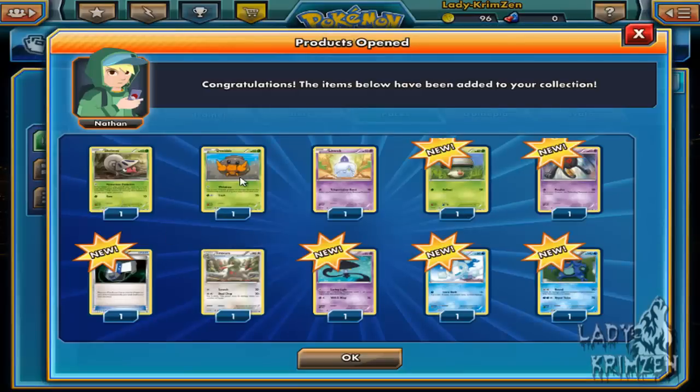Up next: Joltik, Dwebble, Litwick, Foongus, Yamask, a HM Transceiver, Fraxure, Lampent, reverse holo Vanillite, and Palpitoad — sorry, Seismitoad. You're not holo either.